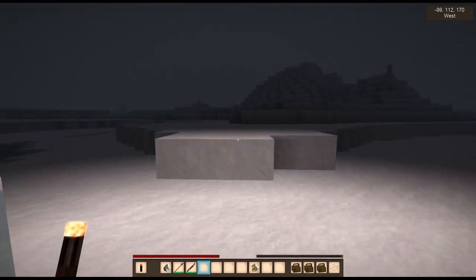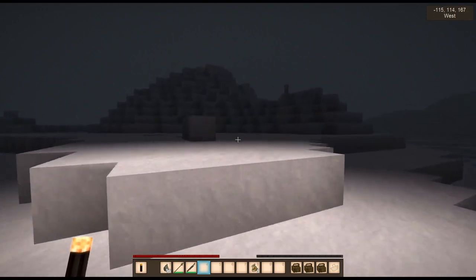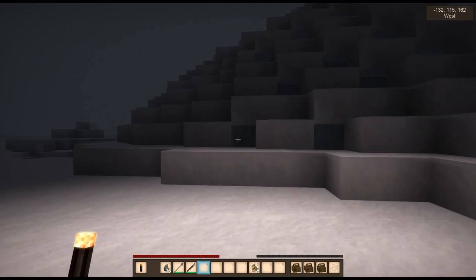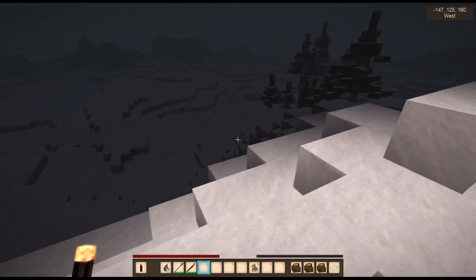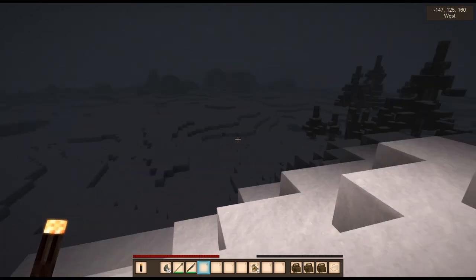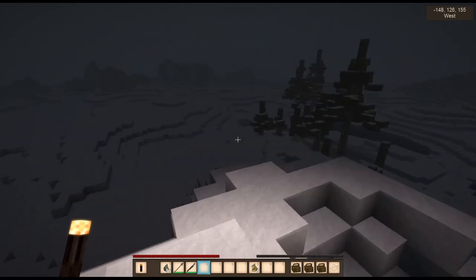I didn't find anything to the south, so let's head west. It's tough now because it's dark - let's get up on a hill and see if I get a little bit luckier. I do have these seeds which I could plant to get them out of my inventory and also to make more hare traps, but the problem is I don't have any dirt.